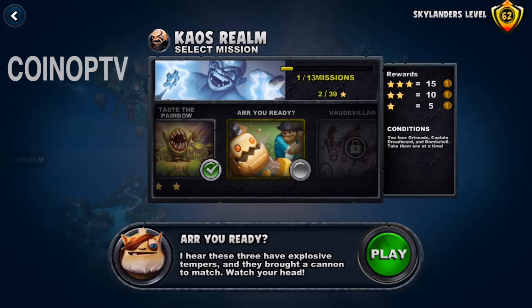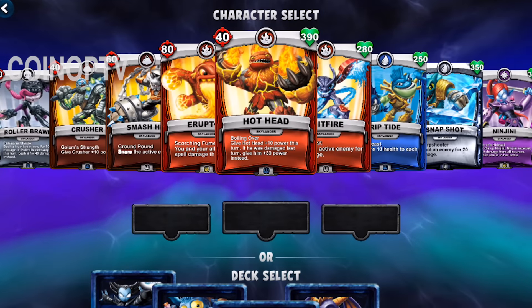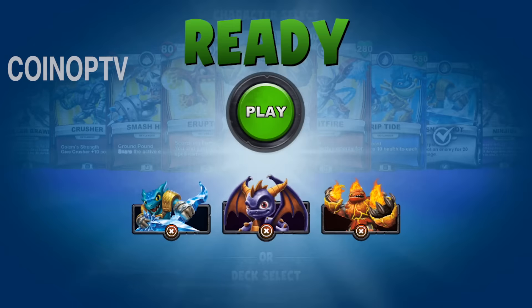All right, so now we're in the Chaos Realm. We're gonna go into the second battle — Are You Ready? — up against Captain Dreadbeard. This is an interesting battle because it's actually a cannon that's shooting at both the heroes and the villains. So I got my team: Snapshot, Spyro, and Hothead, and we're gonna give it a go.